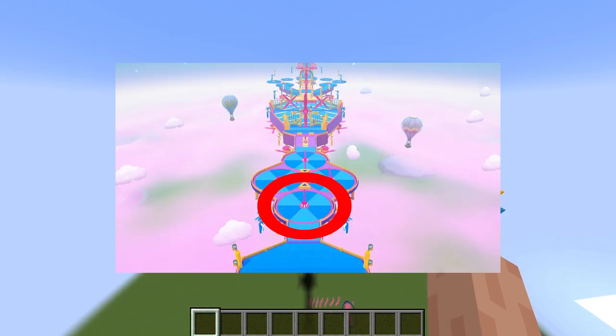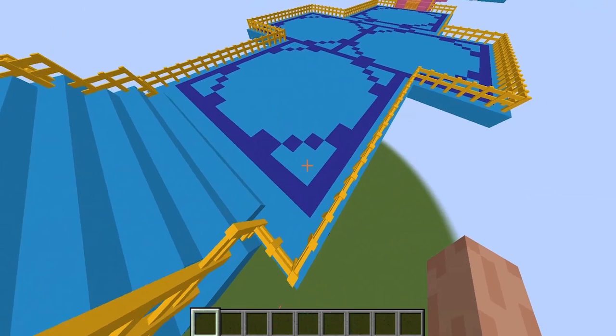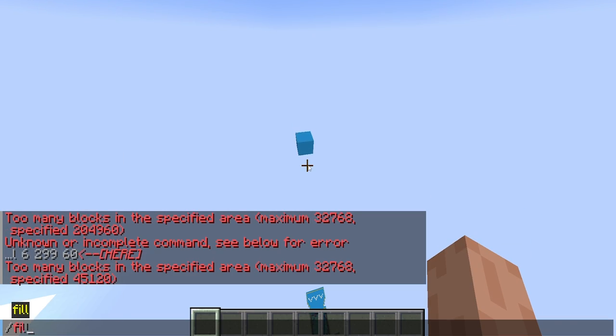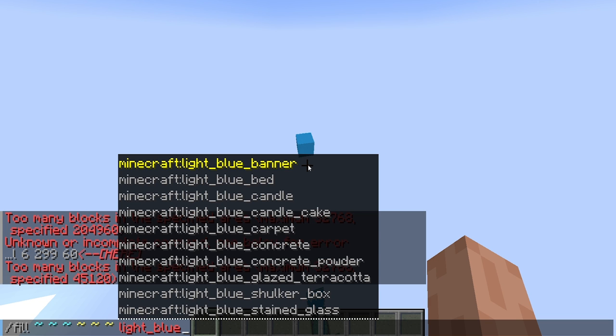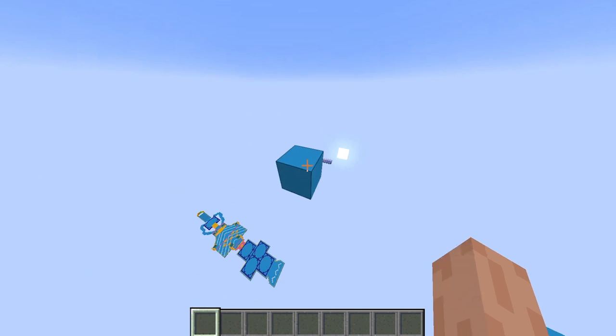I'm going to go to 300 — I built this at 150, so 300 is just double. I'm going to do these little circular things. Let's see how wide it is — it's 17 blocks by 17. To place this block, do /fill with tildes, then light blue concrete or whatever block you want.